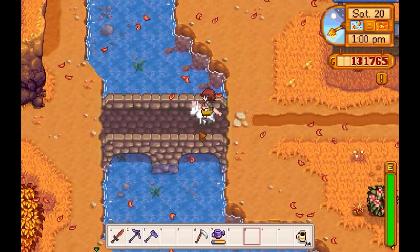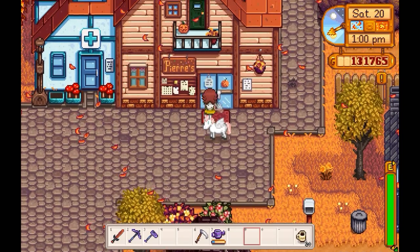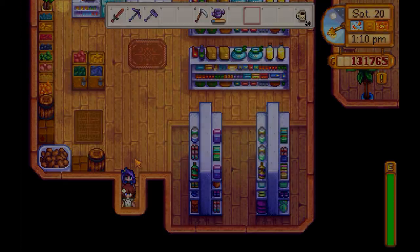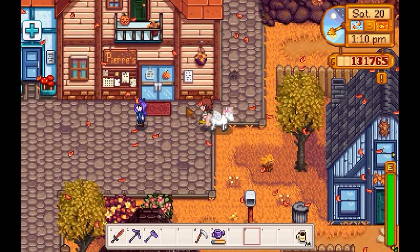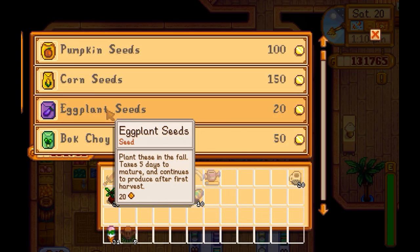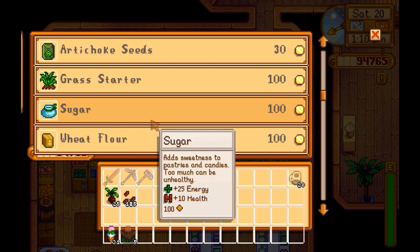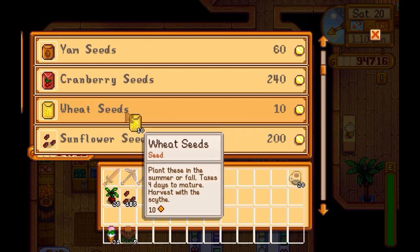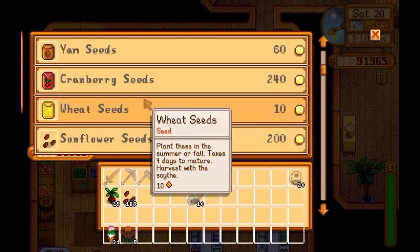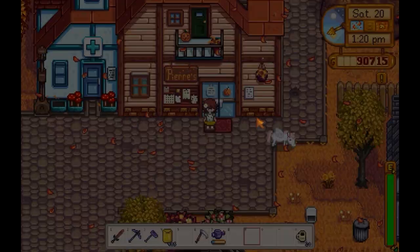Pierre's is next on the agenda. What did I say that I needed? I needed wheat and sunflower seeds. Wasn't it her birthday? Like somebody's birthday was coming up. Sunflower seeds and wheat. Since the wheat only takes four days, that's going to be the primary crop after everything starts coming in.